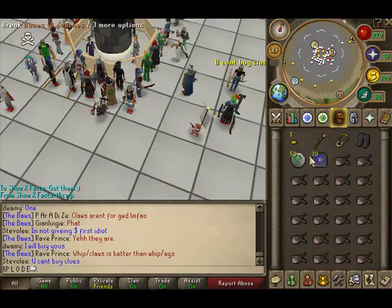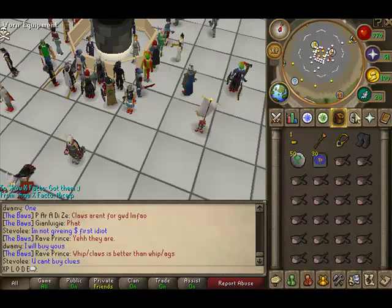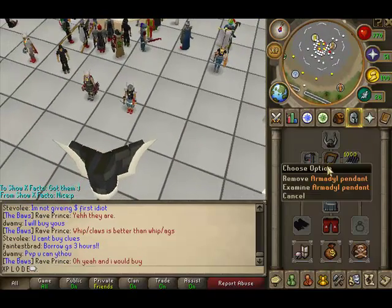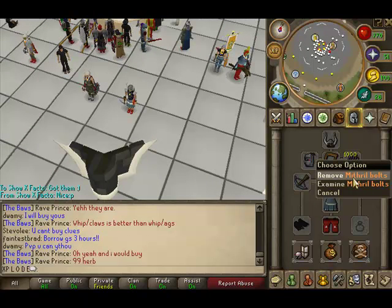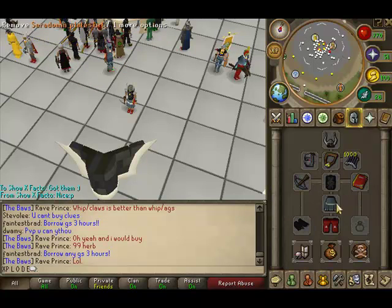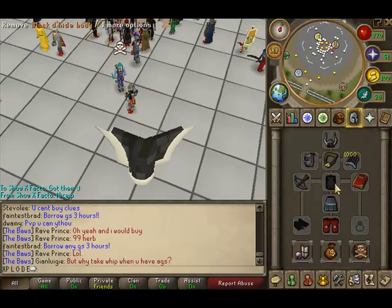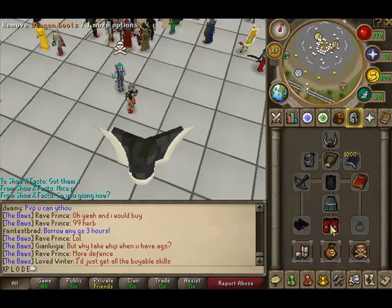Take any helm that provides a defense bonus — archer helm and stuff like that. Attractor armor or pendant, mithril or broad bolts depending on slayer level, rune crossbow, black d'hide body, Saradomin book, Sara skirt, dragon boots, black d'hide chaps. These can be replaced by Sara body, rune legs, Saradomin book, dragon boots, and so forth.